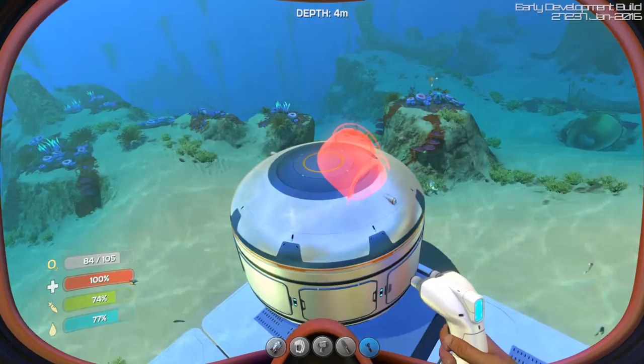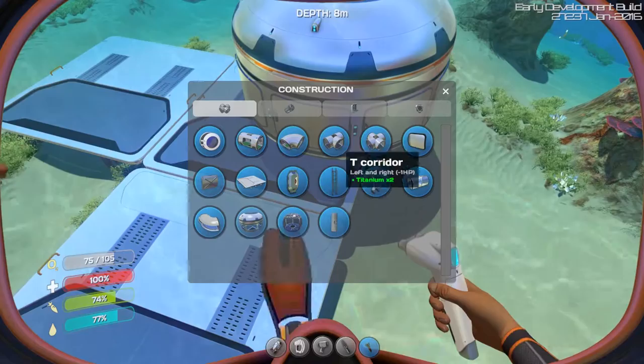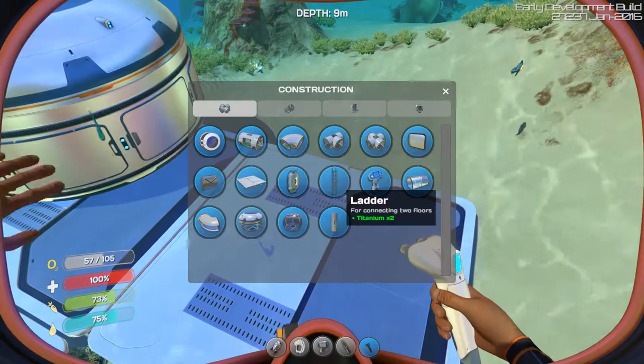And the corridor - and then you can make some corridors here. All right, how do you rotate this thing? Use Q and E or scroll wheel to rotate - it even tells you.